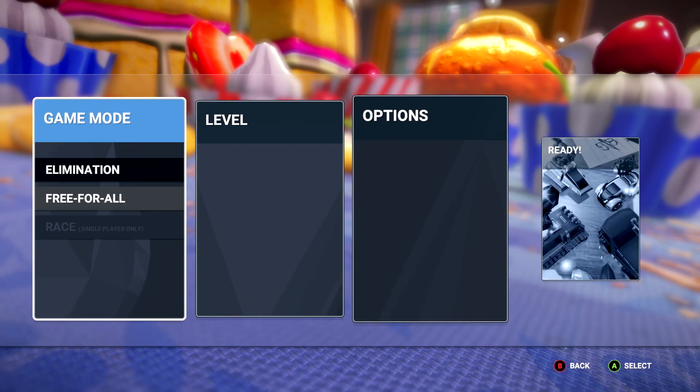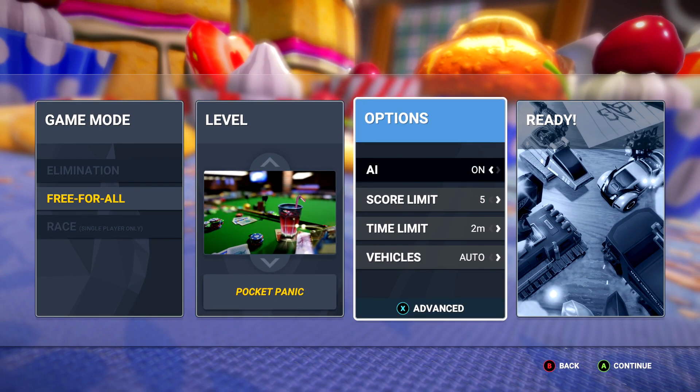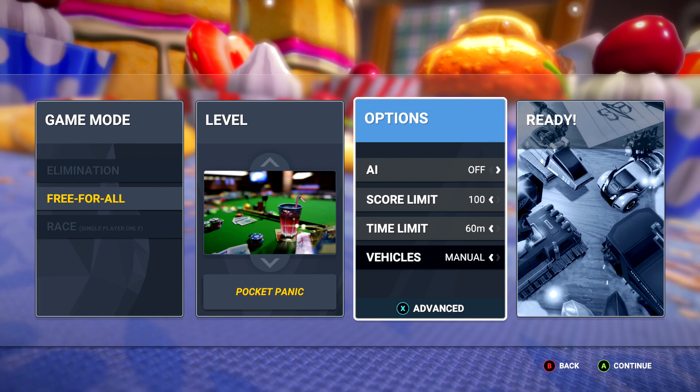You're going to want to do this in free for all. Do whatever you want for your stage. For options, I'm going to recommend you turn off the AI so you have no one bothering you. Make sure you crank up the score and the time limit so you have as much room to work with as possible.